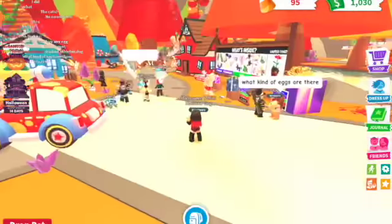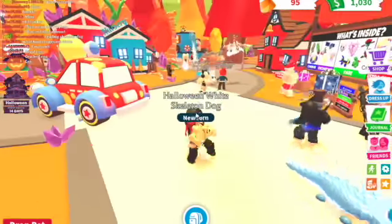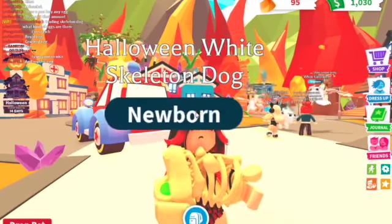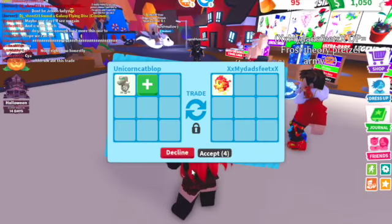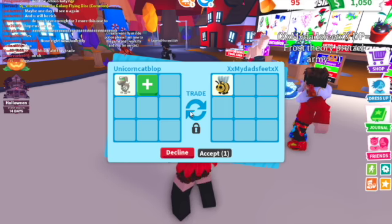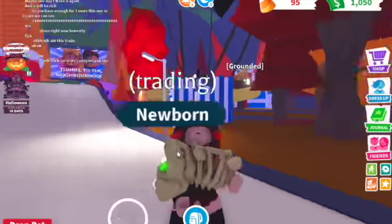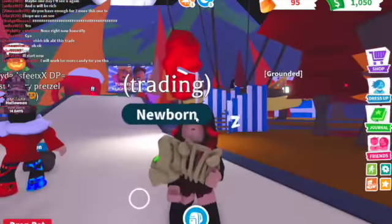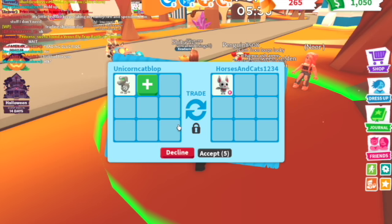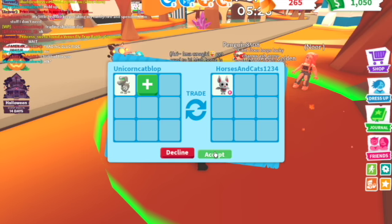Let's see who will trade for my skeleton dog. I know people don't really like farming for candies because it's really boring. We got an offer — they're putting in a 'b.' What else are you gonna put in? I'm not accepting just a 'b.' I probably have like two of them but I still don't want to trade my skeleton dog for that.